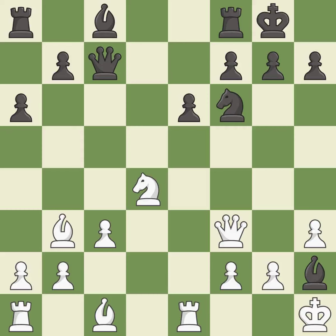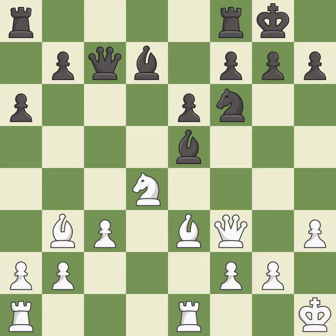This evades the check from the bishop — it is best. This moves the bishop to a better location, allowing it to control more squares — it is best. This connects the rooks, which helps them coordinate together in the future — it is best. The rooks can see each other now, allowing them to provide mutual defense.